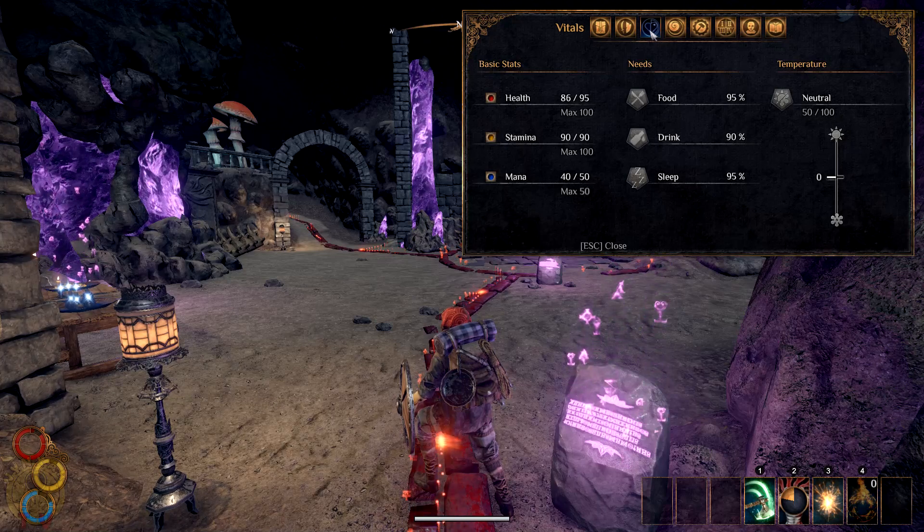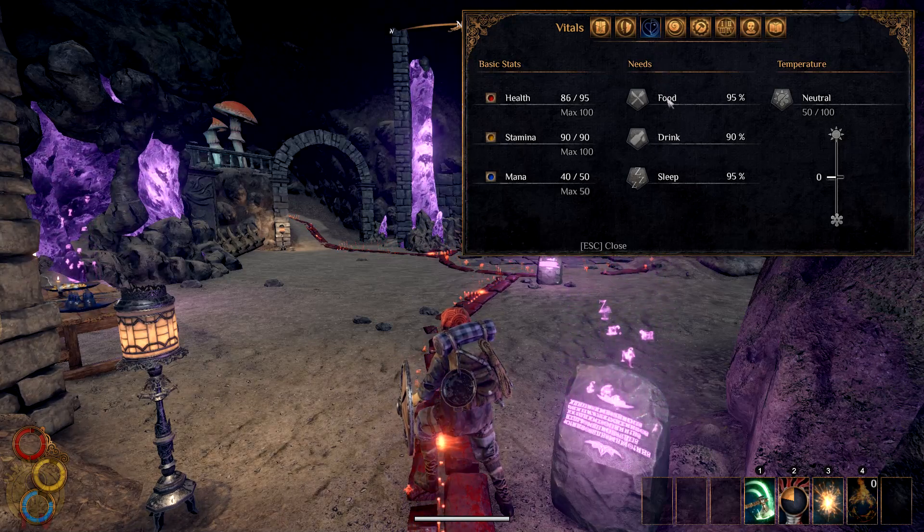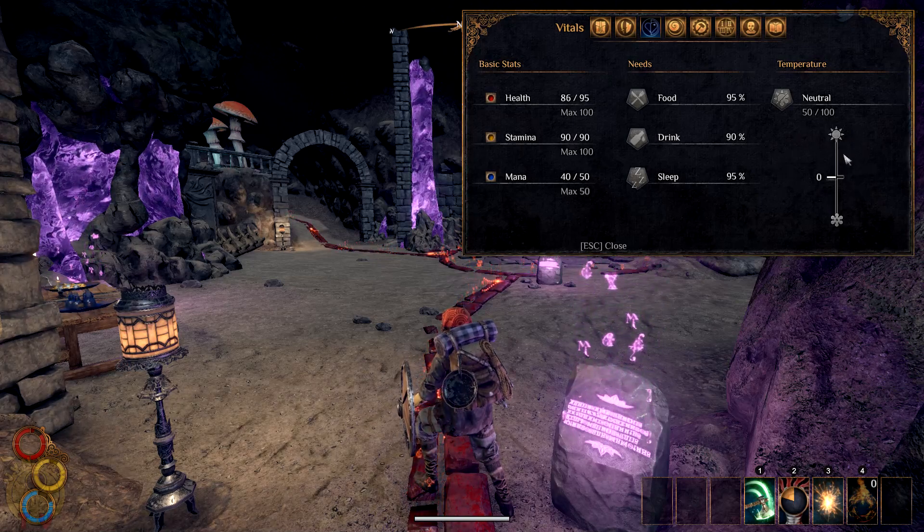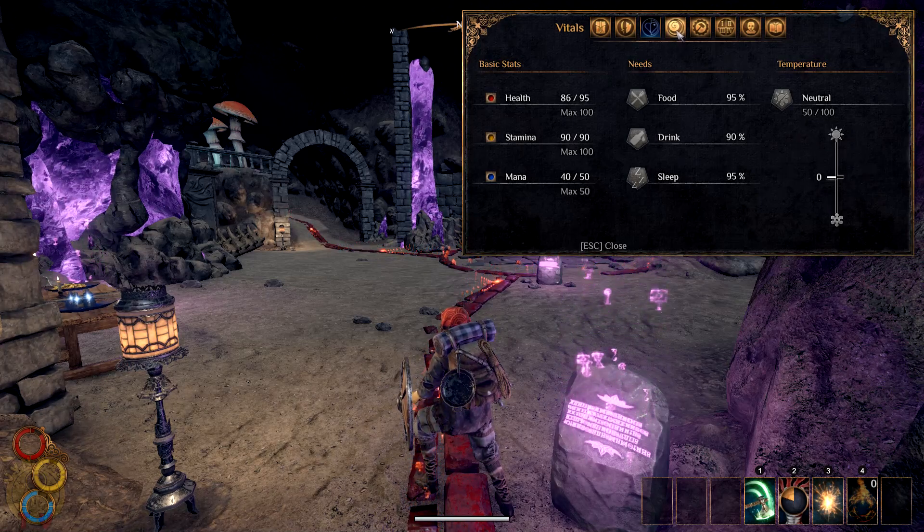Our health, stamina, mana, our needs — food, drink, sleep. Temperature is also a parameter we need to keep in mind, which will probably depend on what we are going to wear. And there are negative and positive effects too.